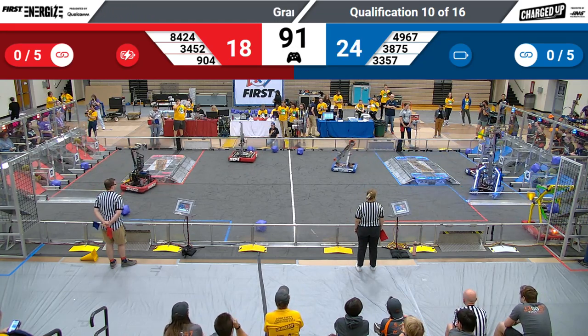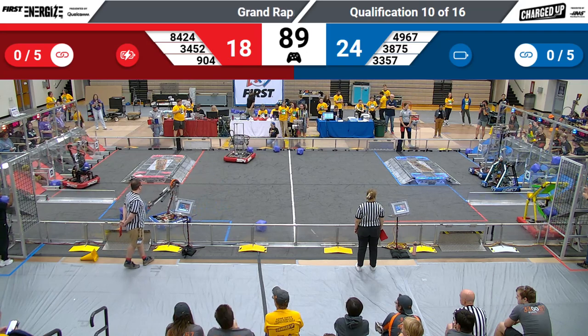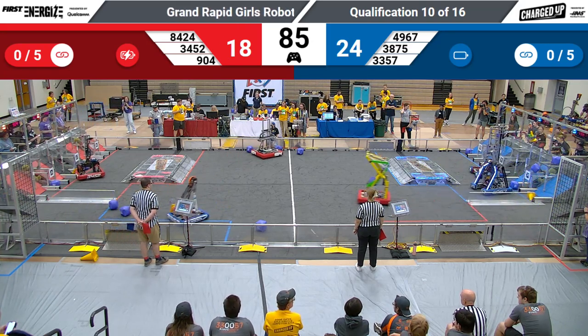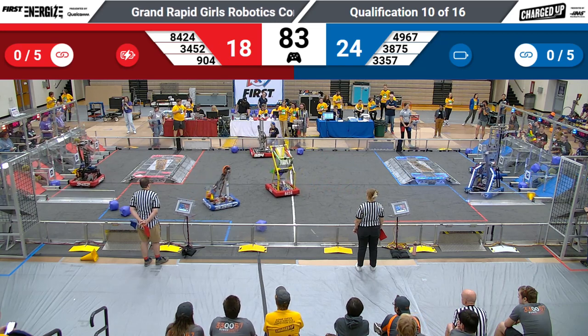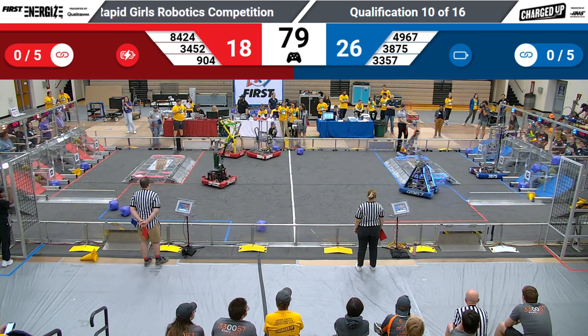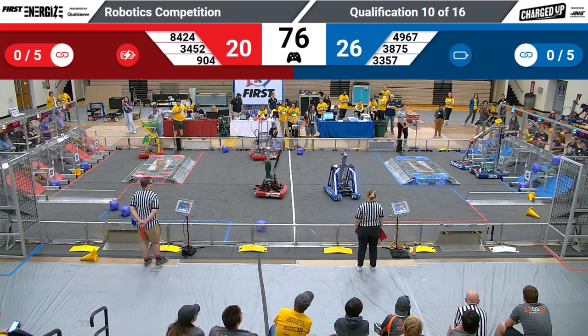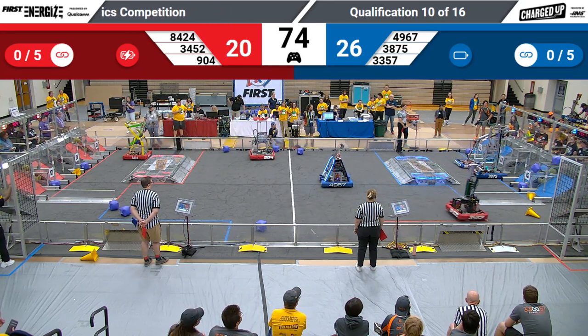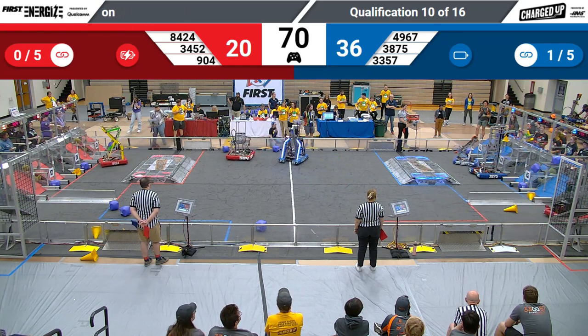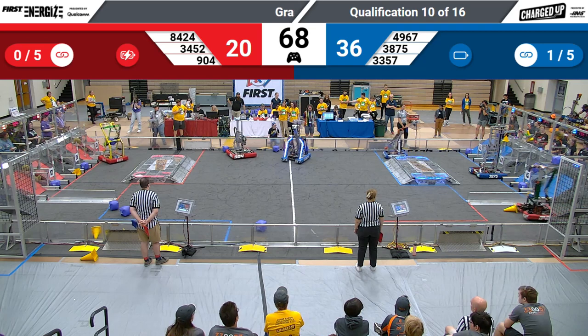It might be red, it might be blue. 34-52. The Green Engineers here looking to deliver their own cone. They do so down onto that hybrid node. That's three game pieces for the Red Alliance. Blue with just a slight lead here — six game pieces. Comets looking to make it seven, and the first link goes to that Blue Alliance up on that top row.